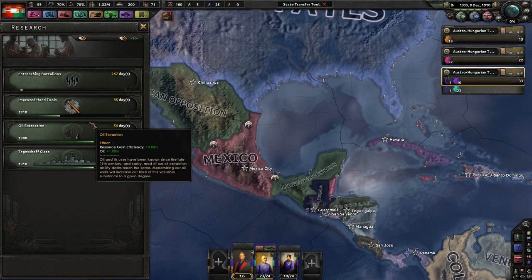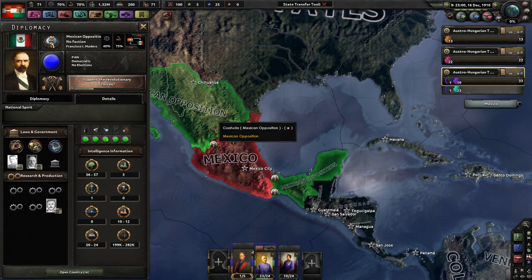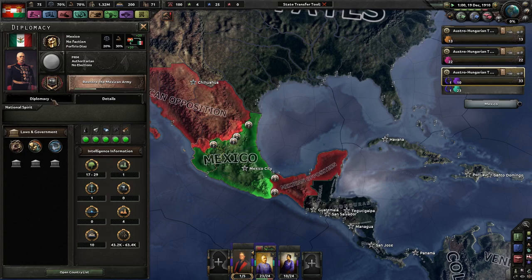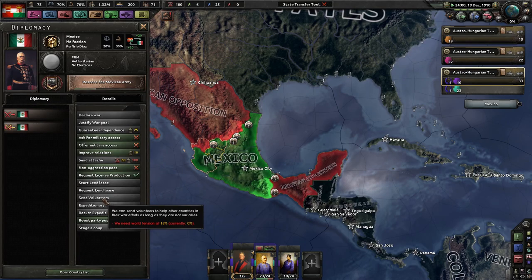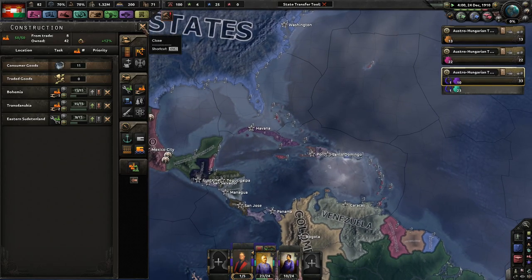We must really start off poorly to have bonuses like that. Mexican opposition — they don't really like us. But you guys kinda like us — can I send you volunteers? No. We need more world tension. We already have two more factories — awesome.